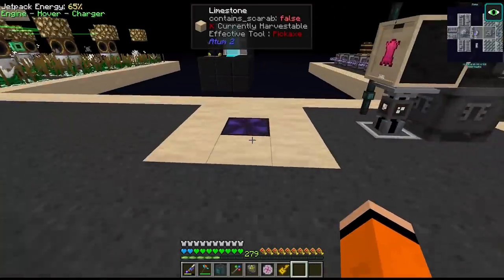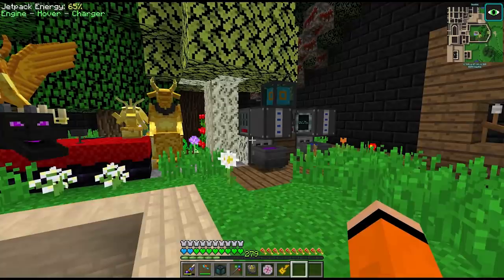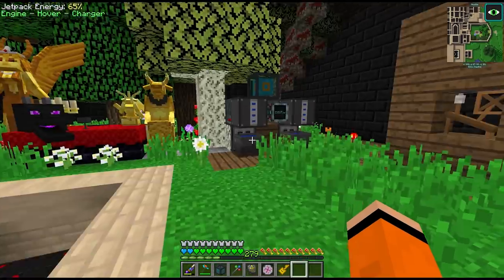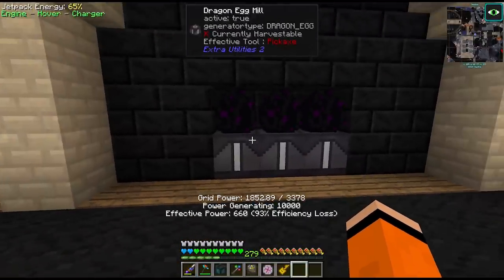I was wondering where all this tallow was actually going. It turns out that since we built this cobblestone generator, all these transfer nodes take GP to run, and the tallow we throw into these cauldrons does actually rely on us having GP to be able to refill with the bucket. So this thing broke. But we can very easily add some more dragon egg mills down here.